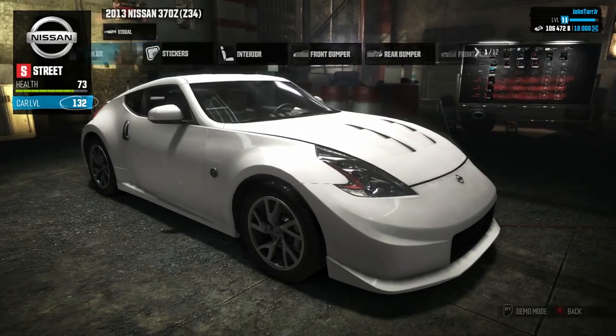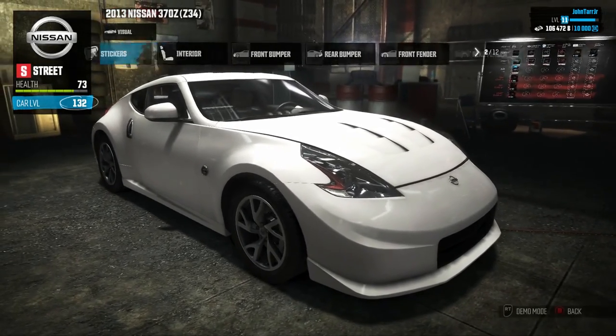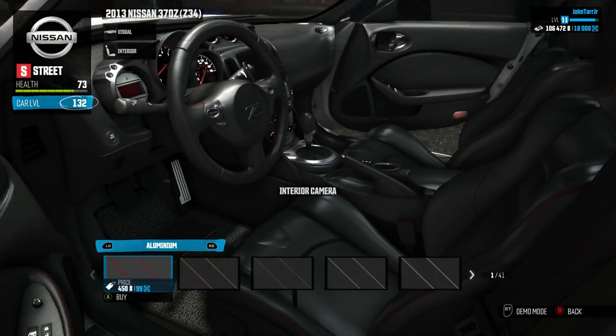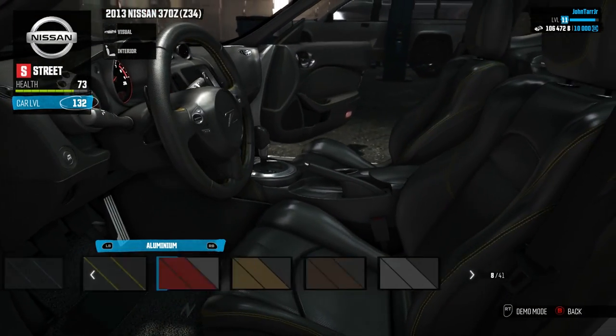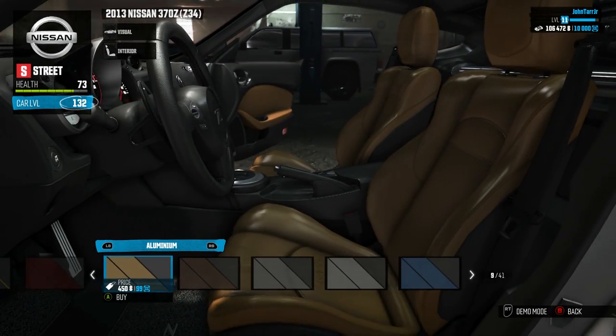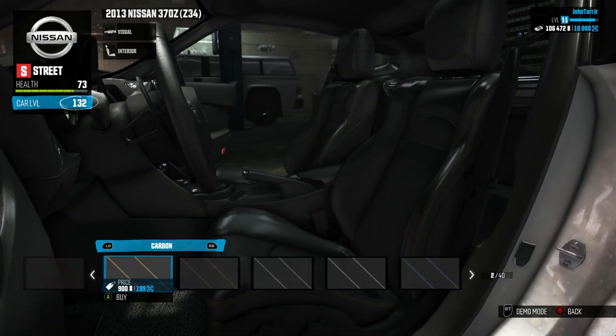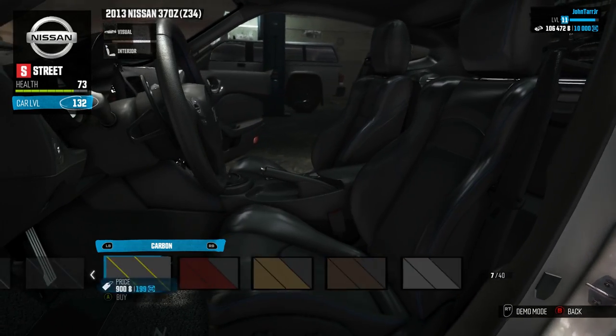I don't know why they list interior as one of the first customization options, because these are so subtle and you'll never see them unless you're using the cockpit view. But you can change the color of the leather and the stitching on the leather as well.